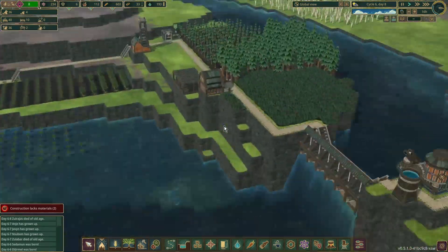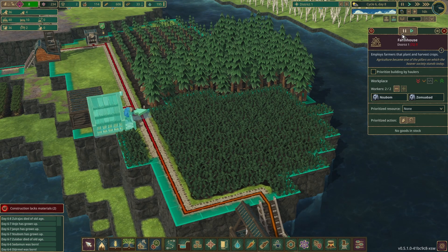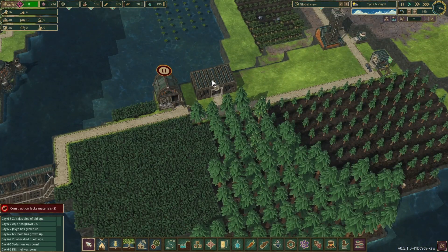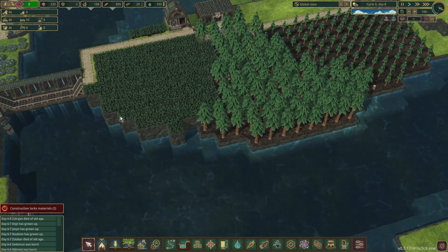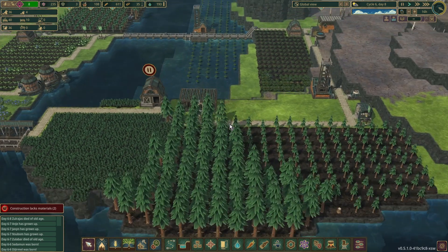Up here I've put in a farmhouse with just a little bit of canola to farm. I can now pause that because we don't need beavers working there whilst the crops are just growing. There's only a little bit there and I've put some storage in for canola seeds once it's grown. Nine days — it's probably not going to come in before the next drought, which means if we get a bad tide this is all going to die anyway, but what can you do?